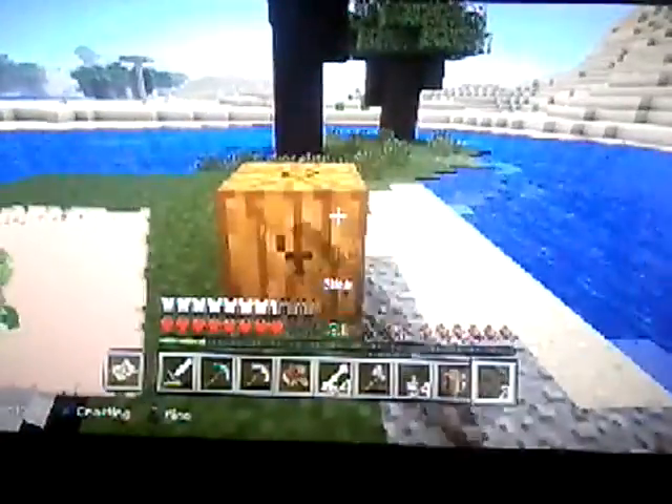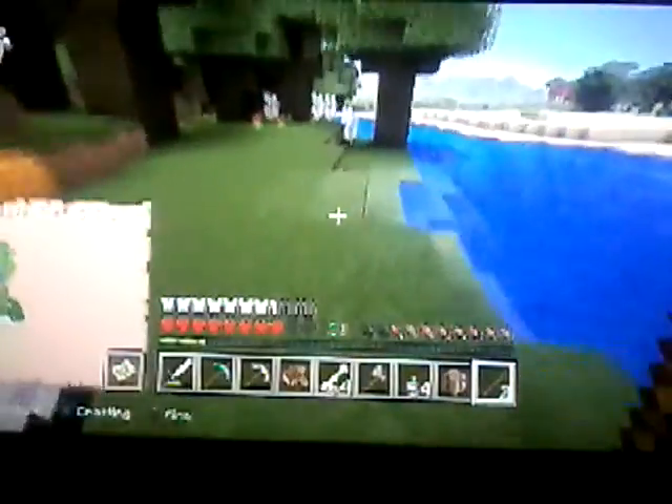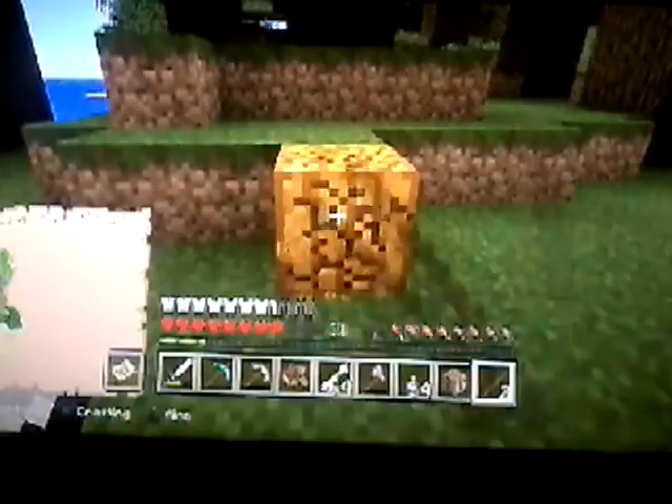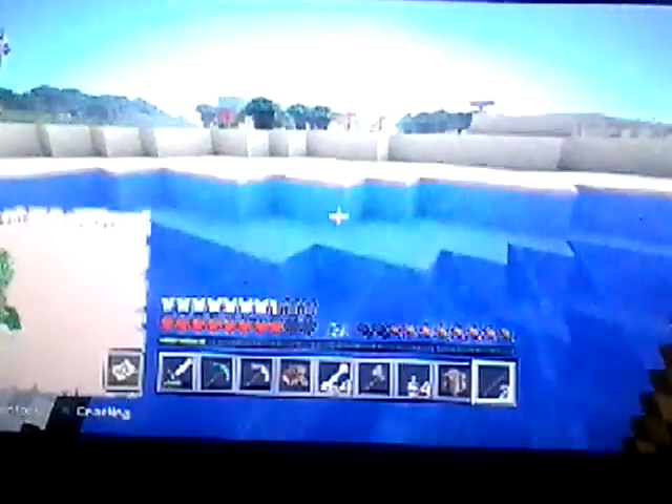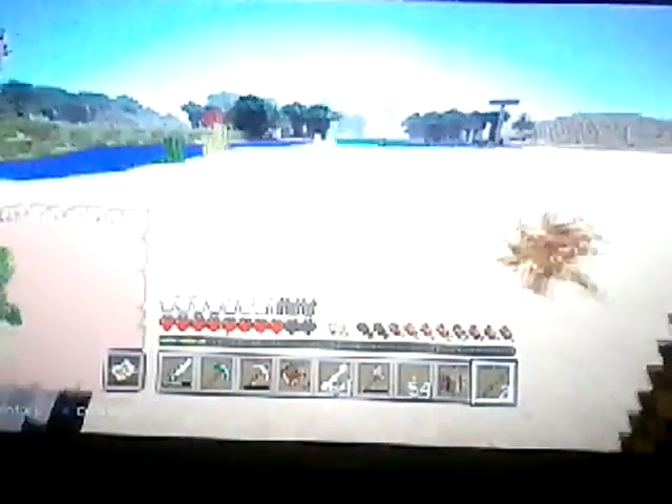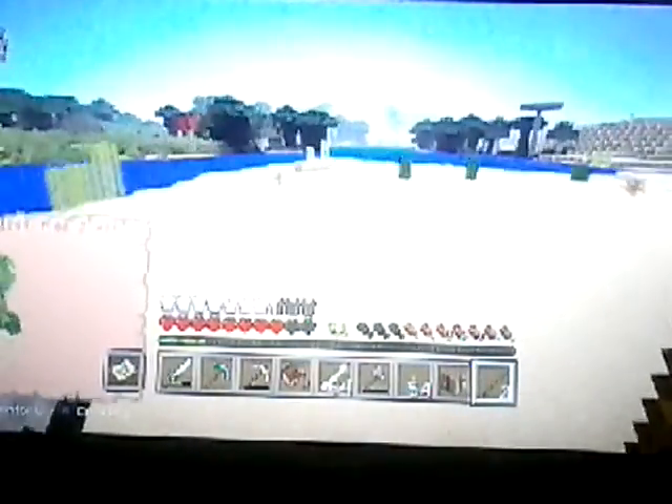Now I was thinking — how come you can't dye your iron armor or any other armor? And it's a pumpkin — there's a pumpkin just sitting here like "what's up bro." Oh, there's another one. I think there should be a woodland mansion up here. There's always a woodland mansion in your world.